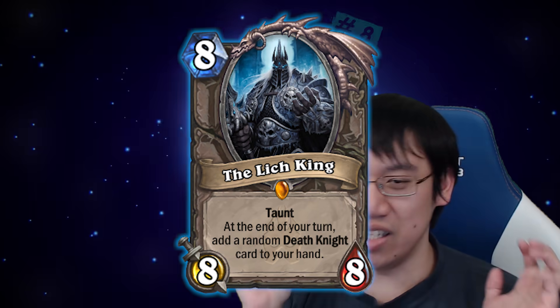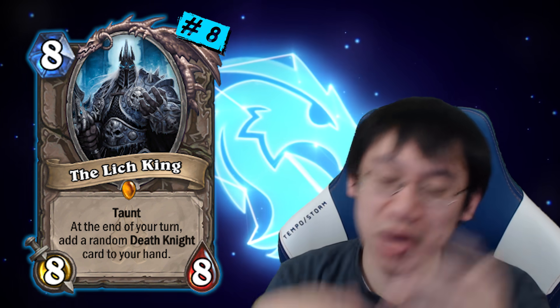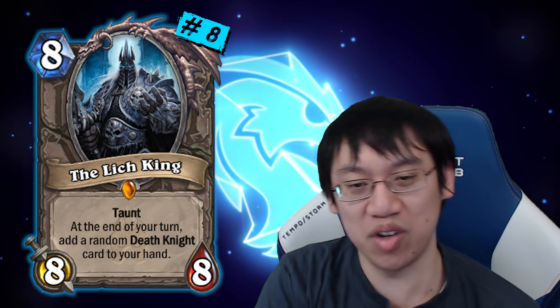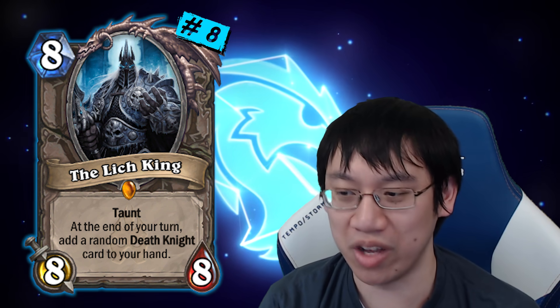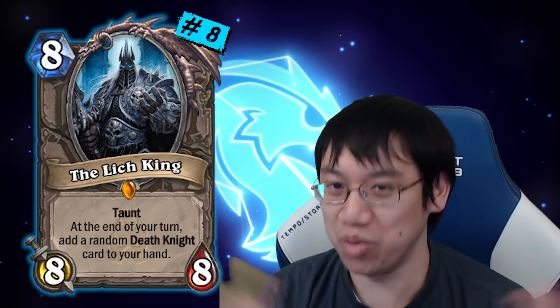Number 8: The Lich King is a powerful imposing figure, the main villain of Knights of the Frozen Throne. He's the big guy on this list — 8 mana, 8/8 — with a huge Ysera level of card power. You saw him in pretty much all the control decks as an ultimate value card who could double as a threat while also stopping aggro due to having taunt.